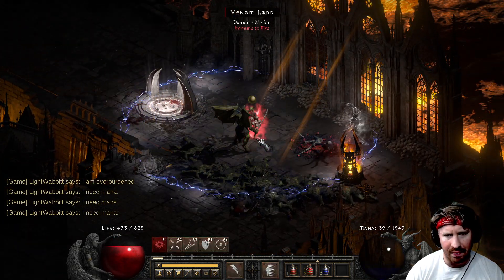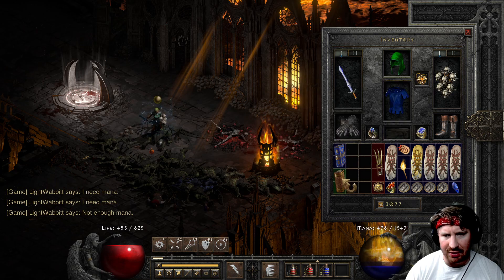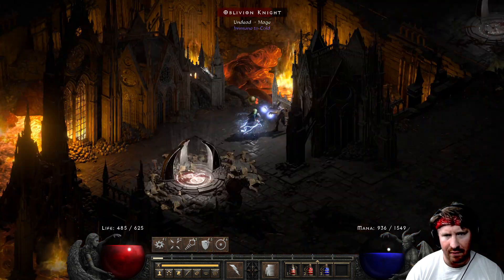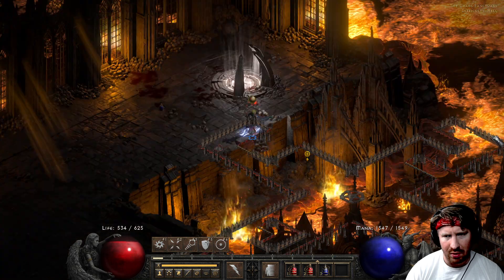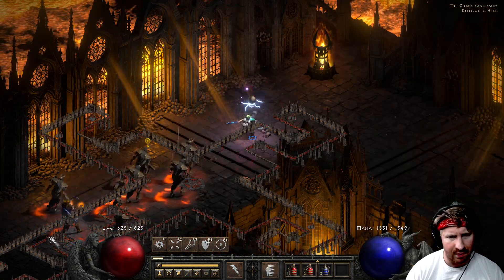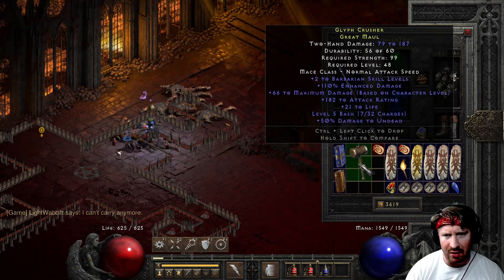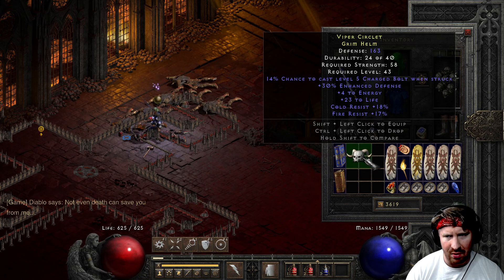Kind of curious to see how well the other thing performs. Let's try out the other thing in just a moment. Where's Diablo? I killed the saves, right? Got him. GG Greenham helm, GG maul — oh my god, look at that hog of a ball, hog of a helmet.